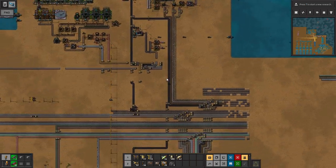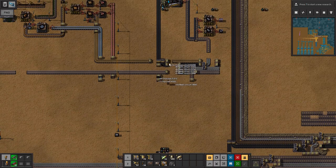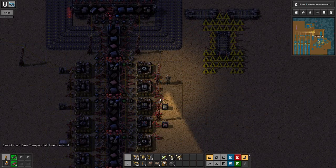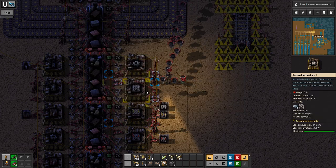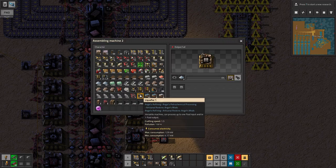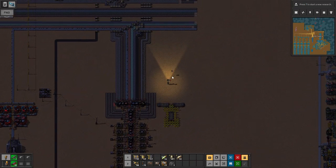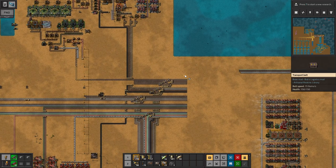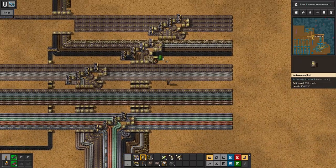We need yellow belts so bad that we're going to tear this down. We have so many gray belts. We're going to go ahead and put a chest here — that basically just puts them in. And we're going to shut that off, so now that gear is only putting into that. So that helps. Need to somehow get green circuits snuck in there — don't know exactly how I'm going to do that, but I will somehow.